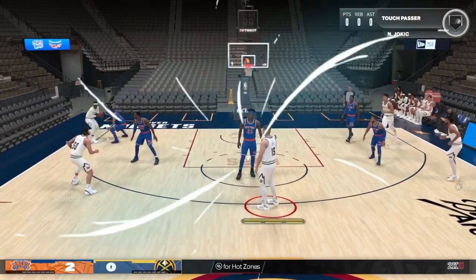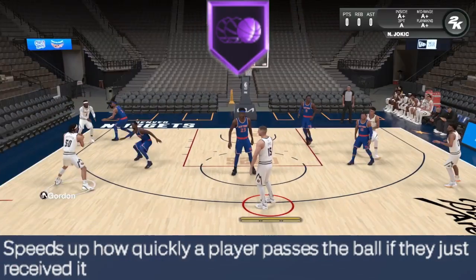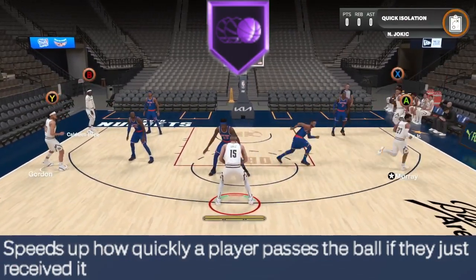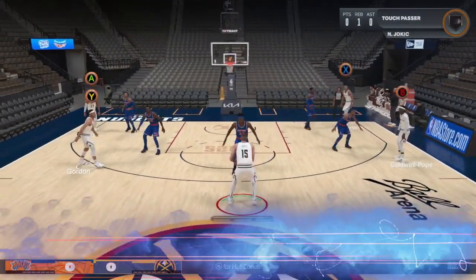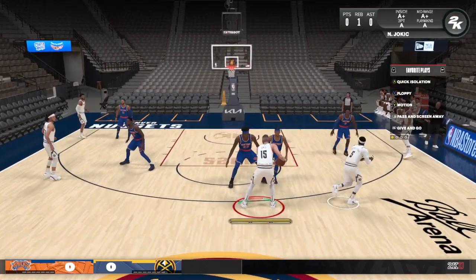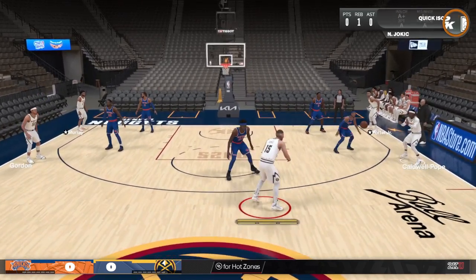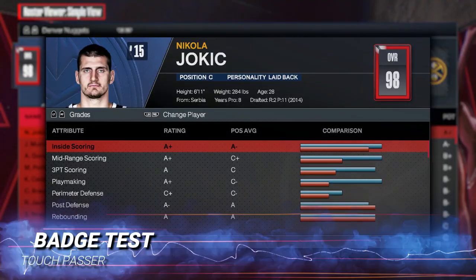So check it out, we're going to be covering the Touch Pass badge. Pretty much what this badge is going to do, it speeds up how quickly a player passes the ball if they just received it. How this badge activates — all you pretty much want to do is whenever you touch the ball, simply pass it as soon as you touch it. It pretty much works in any type of situation, such as receiving a pass, getting a rebound, or even loose balls.